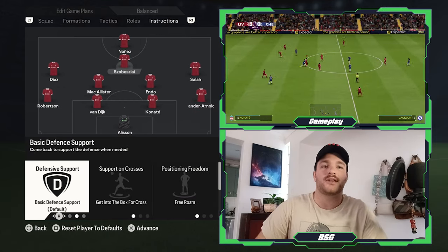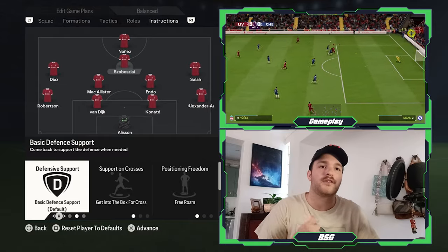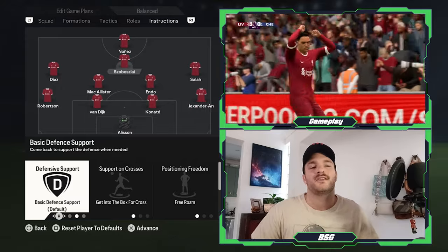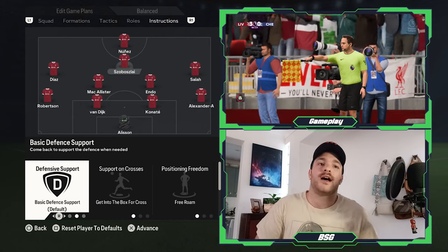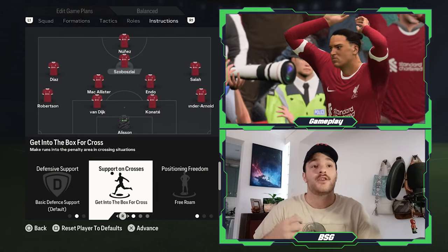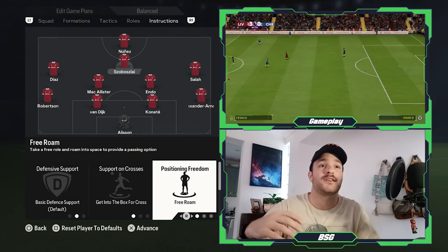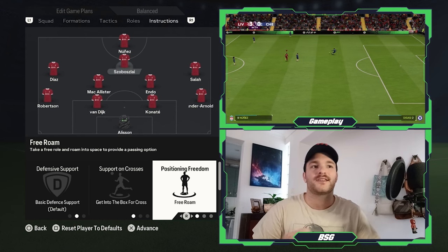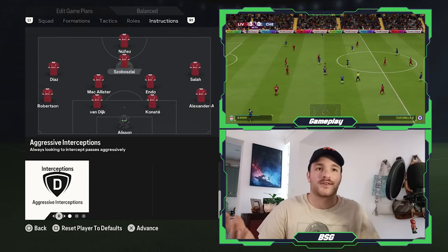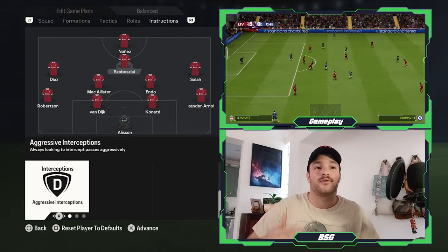Looking at Dominic Szoboszlai slash Steven Gerrard as the CAM: he is set to a basic defensive support, sometimes dropping a bit deeper to help support the defense, or staying further forward when Liverpool were dominating. Support on crosses — it was a massive necessity that Benitez wanted Gerrard in and around the striker and the box. Getting to the box is going to be a massive necessity, with him in that free-roaming role, popping up in little half spaces and playing off the shoulder of the striker, pulling players out of position. Gerrard and Torres would obviously look to press the back line, making sure it was always very hard to play out from the back.